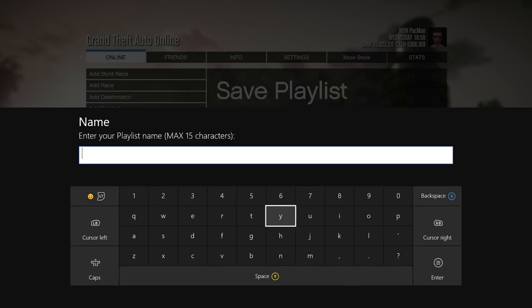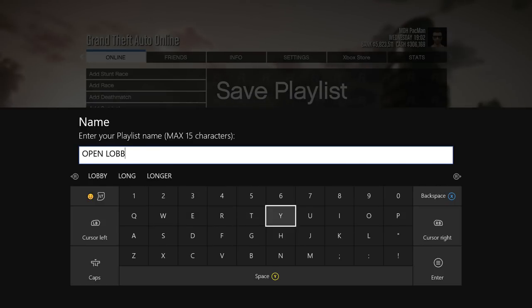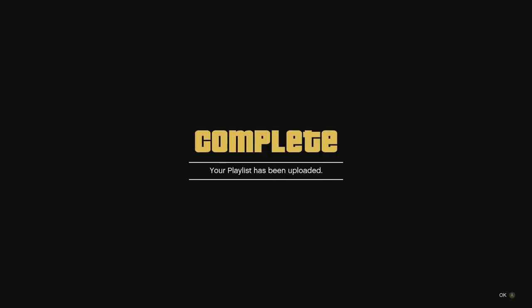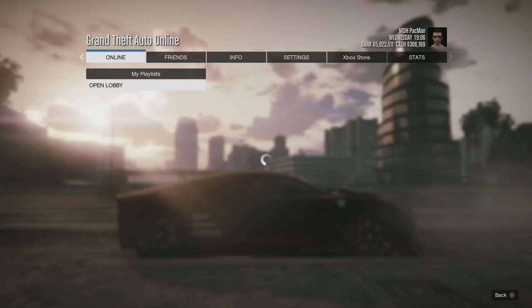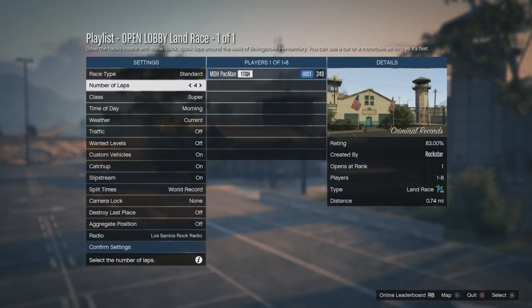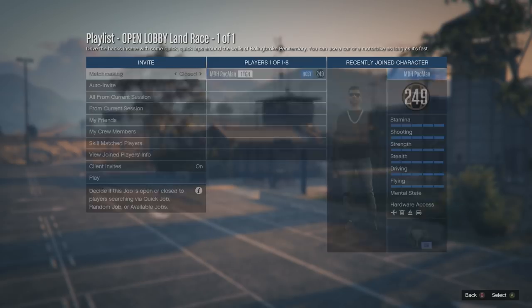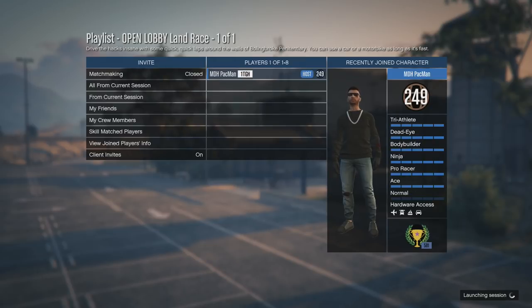Head to the bottom and save the playlist, then rename it anything you like — as you can see here, I'm just renaming it 'Open Lobby.' Once you're back out, it will say 'Please Wait' and save the playlist. From there, go up to My Playlists, open the playlist you just created, and launch it. Once it loads up the job, set the race to one lap — it defaults to five, but one lap works perfectly. Go straight down to the bottom, confirm the settings, matchmaking's closed, press Play.